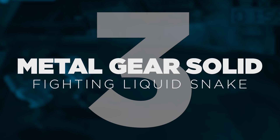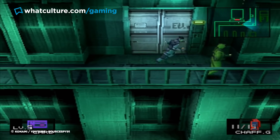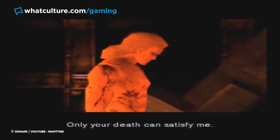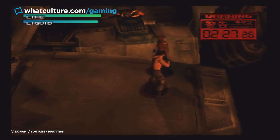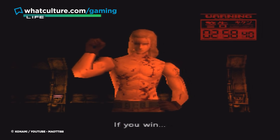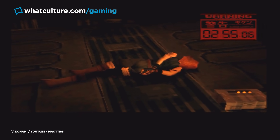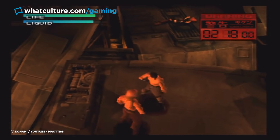Number 3: Metal Gear Solid, Fighting Liquid Snake. If there's one way to make an already challenging level even more stressful, it's to add in a time limit. Nowhere is the time limit more stressfully used than in the final boss fight in Metal Gear Solid, where players go up against Liquid Snake atop a giant nuclear mech with an airstrike imminent. Players are tasked with beating Liquid Snake with just their bare fists in only three minutes. However, thanks to Snake's long villainous rant before the fight begins, players get the pleasure of watching 30 of those precious seconds tick away, leaving just 150 seconds to save the day.